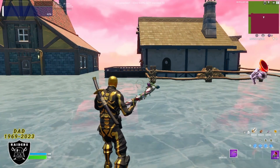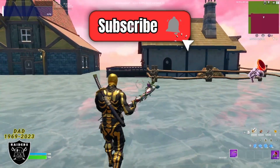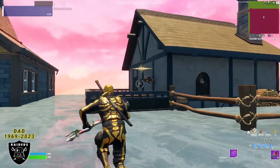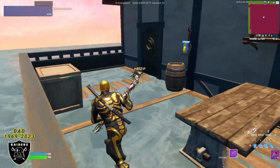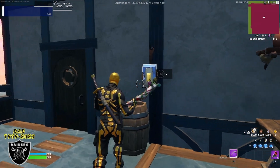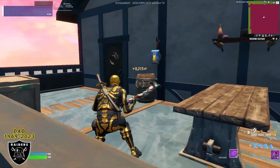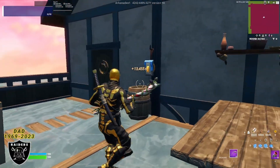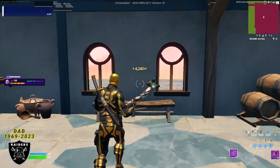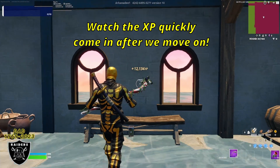Follow along closely and if this fast and easy XP glitch helps you out, show some love by liking the video and commenting how much XP you get. For the first boost today, head to the first house on the right, go right up to the front door, and you are going to see that switch — go ahead and press that button to gain instantly some massive chunks of XP. While that XP starts to count up, walk inside, run up to the bench, look up against the wall, and press that button for another huge chunk of XP.